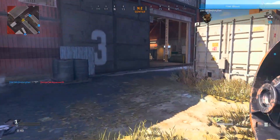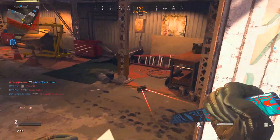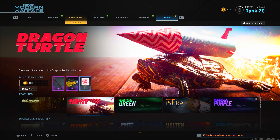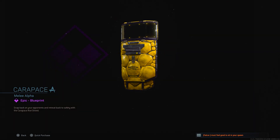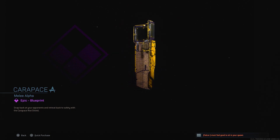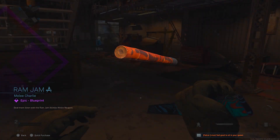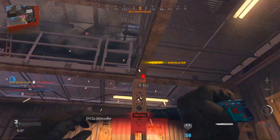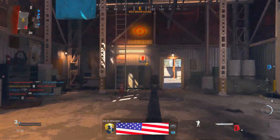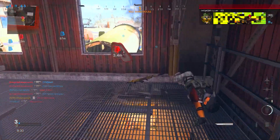Interestingly enough, like pretty much every other DLC weapon in this game unlocked via a challenge, you can head over to the store and purchase the Dragon Turtle Bundle, which costs 800 COD points. You'll be getting three items, one of which is actually the first ever blueprint for the Riot Shield, an emblem, and the Ram Jam blueprint for the Kali Sticks. So if you don't want to complete the challenge, you can buy this DLC weapon for 800 COD points.